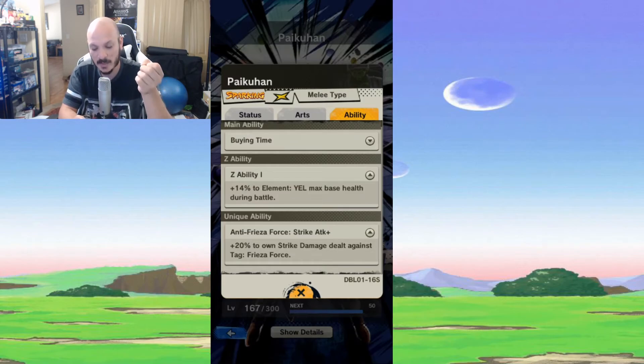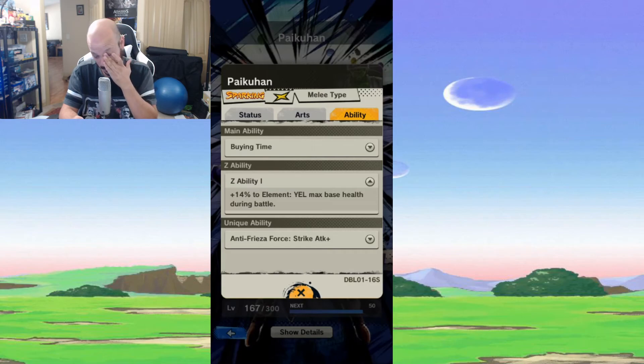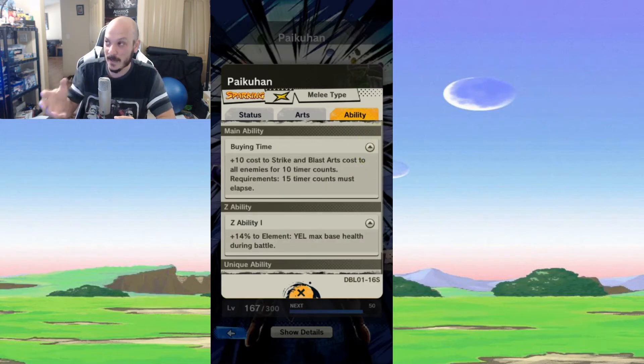His unique ability is Anti-Frieza Force, which reduces strike attack damage by 20% when fighting a Frieza Force enemy — basically Frieza clan. It's okay, but not a lot of people are running Frieza Force characters, so it's just kind of meh.